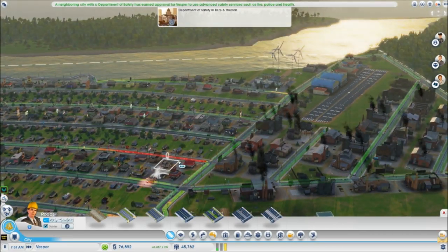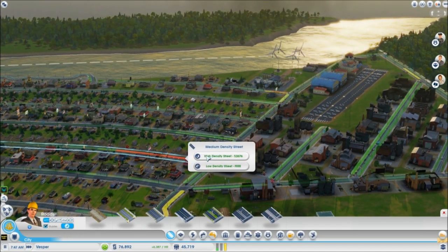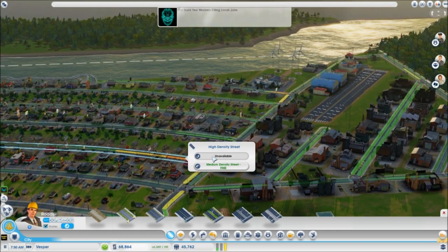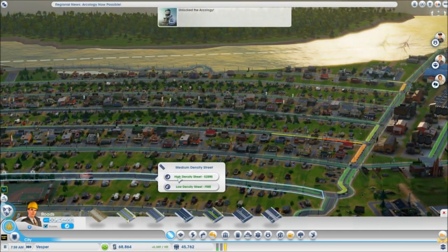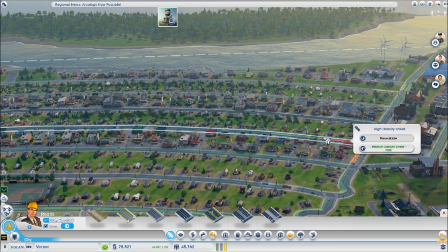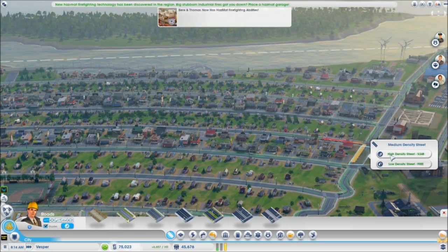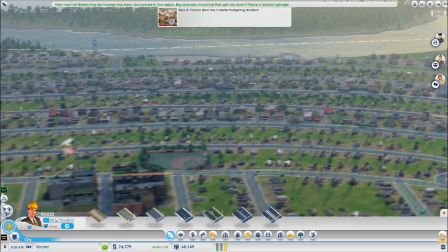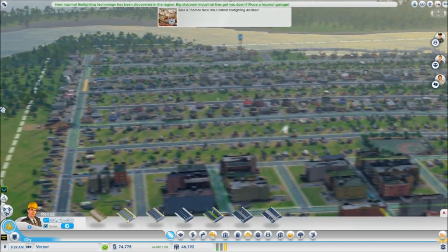Like for example, this street here — if we wanted to upgrade it, this street here is now a medium and a high density street. The rest of my streets, like for example, we can change this one to a high density and so forth, but this one here is already maxed out. Like that one there, we can go even to high density. A lot of these other ones over here I've already upgraded too.